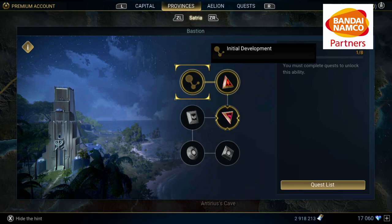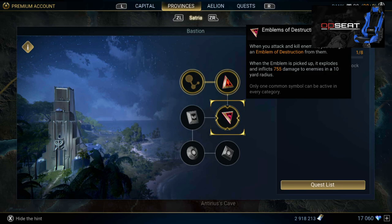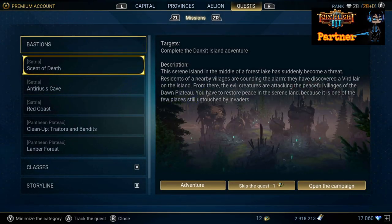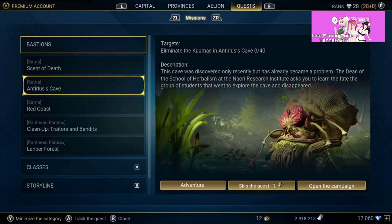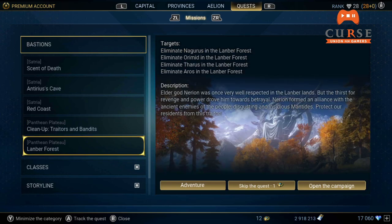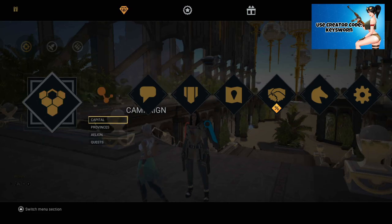When you look at the Satria Bastion, when you start it you get initial development. Think of every single one of these nodes like a tier on a battle pass — each node has a certain number of quests that need to be completed. These quests are simple stuff, like complete the Danket Island adventure, or go kill enemies in Huntress Caves — kill 40 enemies. It's your typical MMO questing-style objectives. You just go do the dungeons or kill however many enemies, and that's how you clear your bastion.